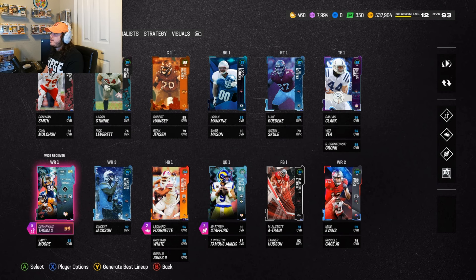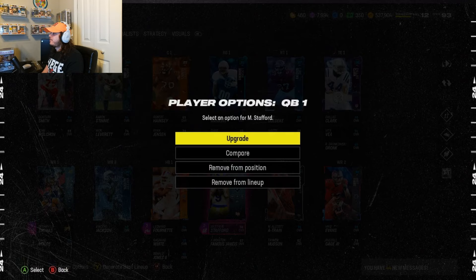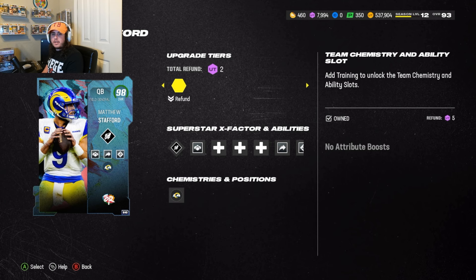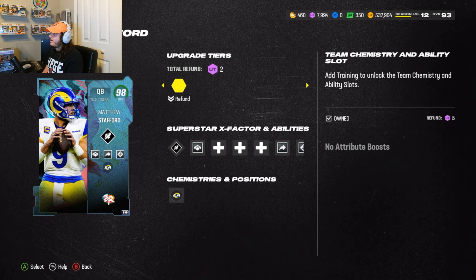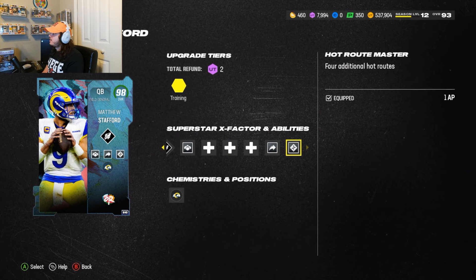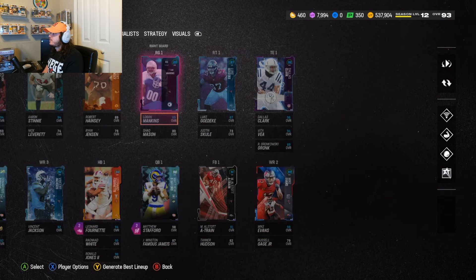To show the rest of the team — I do a Bucks theme team, so 90% of this team is Bucks players. But there is one new player you probably already noticed: this 98 Matthew Stafford. We picked him up to kind of match the vibe with Demarius Thomas. I was like, let me go pick up a Sugar Rush quarterback since we're doing Sugar Rush gameplay. I was actually able to build this guy in a set from my Sugar Rush pack opening video, so I didn't even have to spend coins. For him I put Gift Wrapped Gunslinger and Hot Route Master. Everyone else are Bucks players, even on defense — all Bucks theme team.